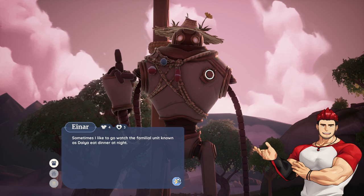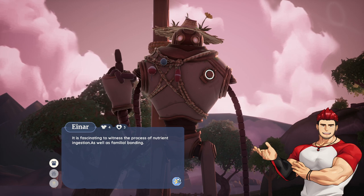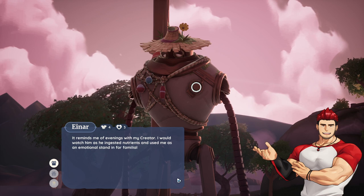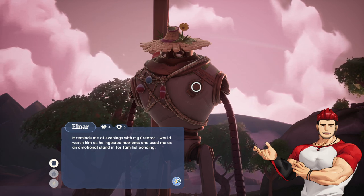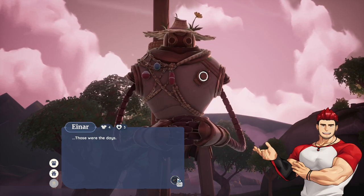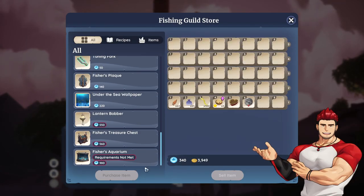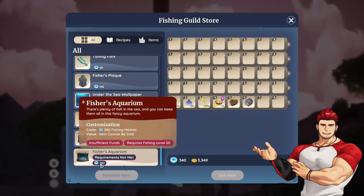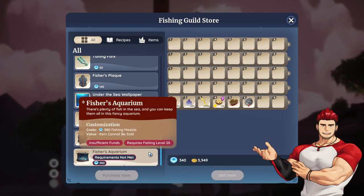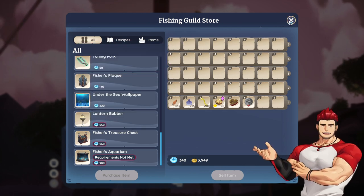Einer says: 'Sometimes I like to go watch the familial unit known as Dia eat dinner at night. It is fascinating to witness the process of nutrient ingestion as well as familial bonding. It reminds me of evenings with my creator.' The Fisher's Aquarium costs 980 — I want it, it looks so good. I also need to get my fishing up to level 20 for that.